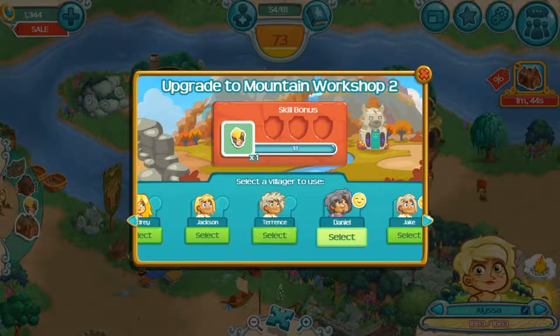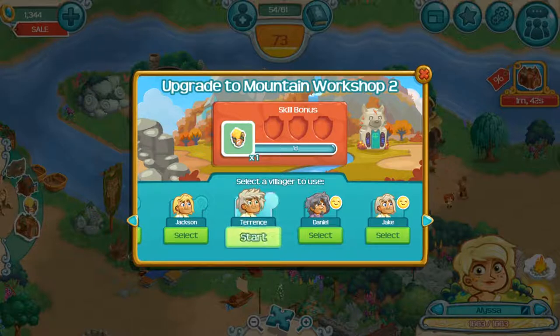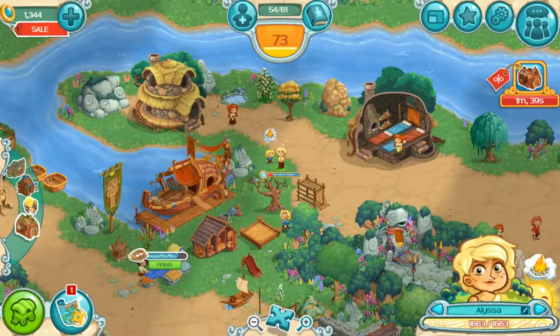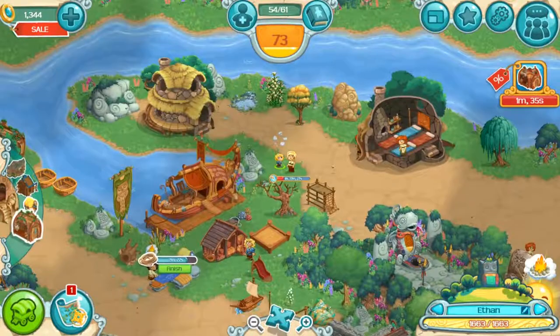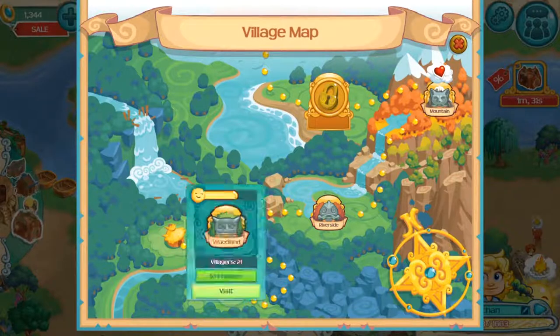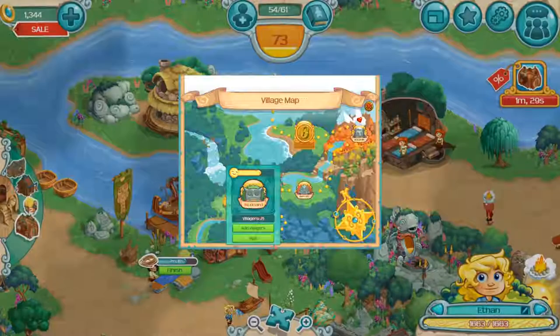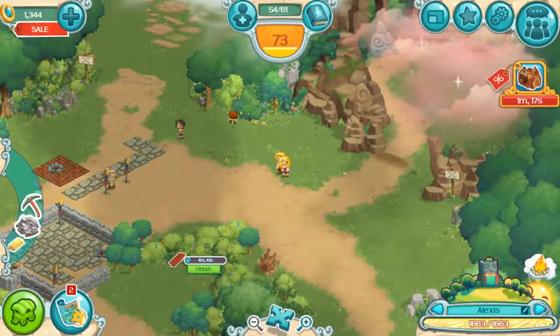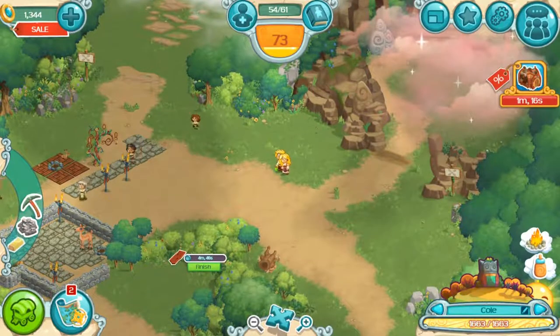I'll put Terrence to work. Everything seems fine here. Let's go to the woodlands where we are going to use the Thanksgiving charm — it's the Thanksgiving charm. I need to stop saying 'going to.'